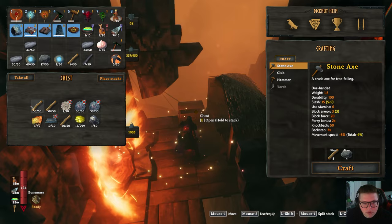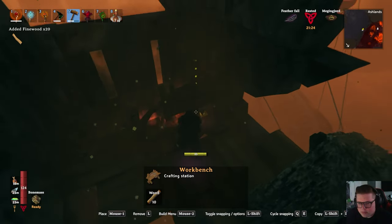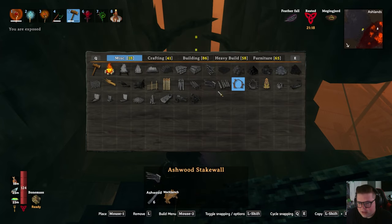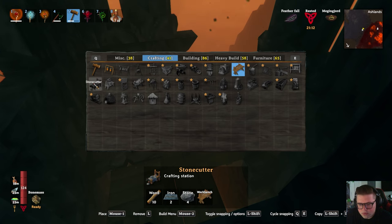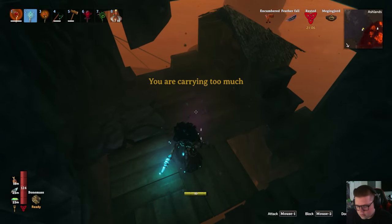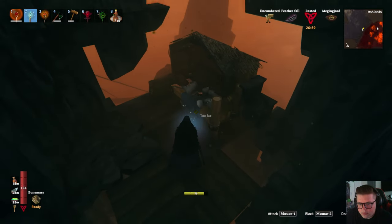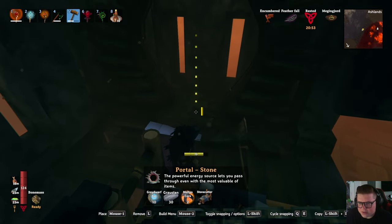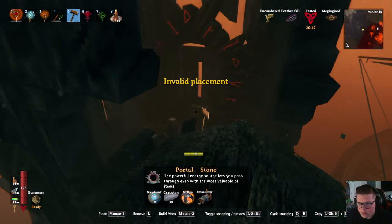Okay, now we have some stone — let's grab a little bit of wood, I think we have everything. Go ahead and break this. Oh, I still need to make the stone cutter — I'm getting ahead of myself. I'm always missing something. My iron's right here. Stone cutter — there we go. Portal time. Wow, it's actually gonna let me. Oh no, it won't — all right, I might need to clear up some of this.